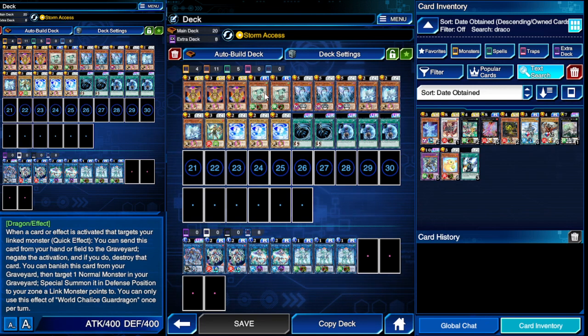Next, we're running two World Legacy Guard Dragon. This is essentially a Monster Reborn from the grave, and also while in hand you discard it to protect one of your monsters from being targeted — it destroys the targeting card. The only downside is it can miss timing, but it's still really good because it can protect all of your link monsters.